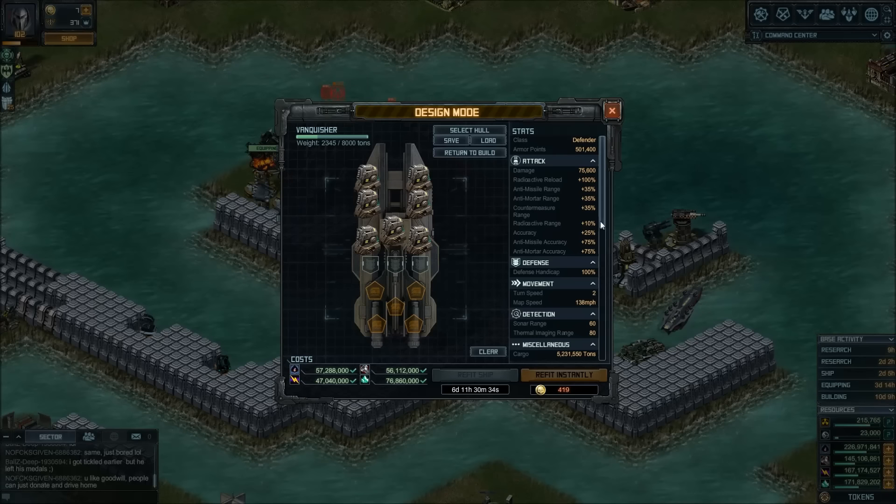Congratulations, you won the Vanquisher. A lot of people are asking how they should build it. I want to spend some time today walking through some options. That's going to depend on how many you're going to build, your base layout, and the turrets you have to support it. But there are some things that seem to have emerged already as common sense and preferred options, so we're going to go through them and some alternate ways of building the Vanquisher.